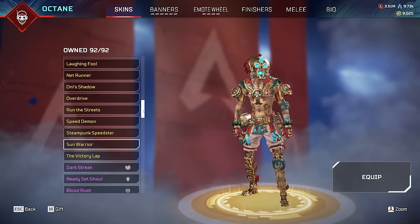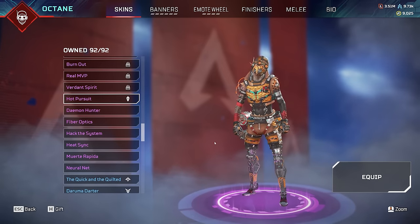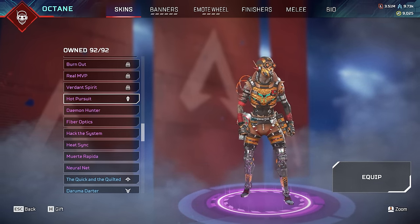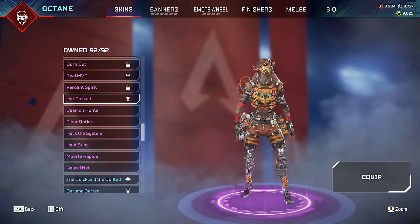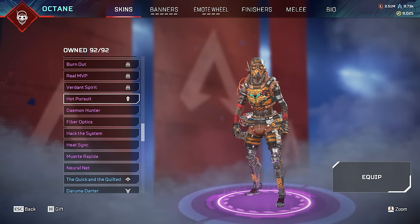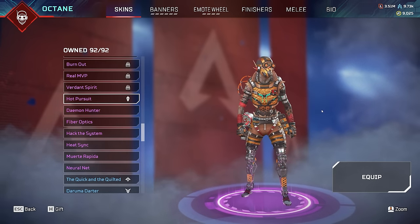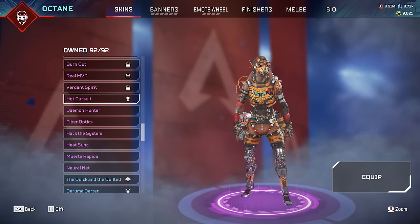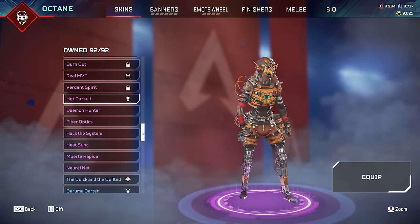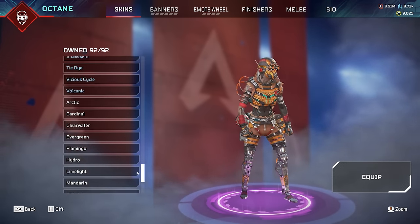If you want to see the rarest skin for Octane, we have to scroll all the way down to Hot Pursuit. Not the best looking skin, which is probably part of the reason it's rare. This came out in Season 1 during the legendary hunt event all the way back in 2019, so you had to play then to get it. It has a less than 0.0001% usage rate - not many people use it and you can definitely tell why. But I do have every single Octane skin, a whole 92 of them.